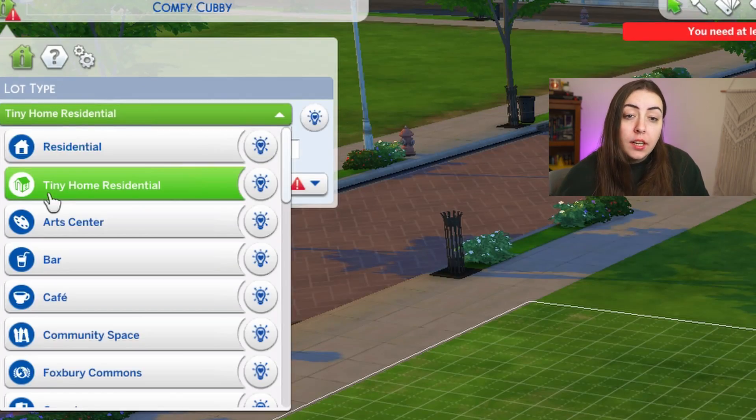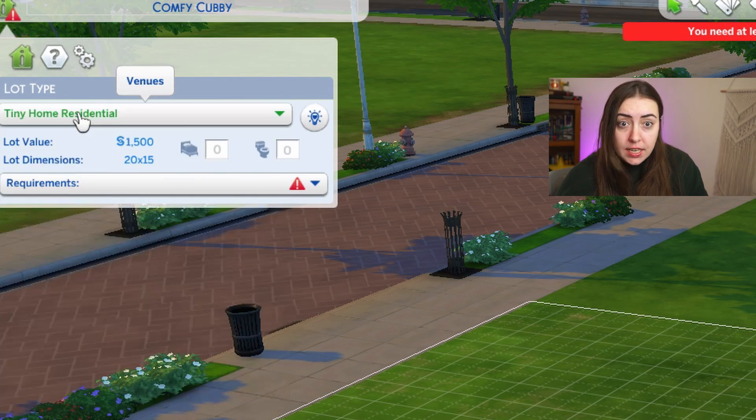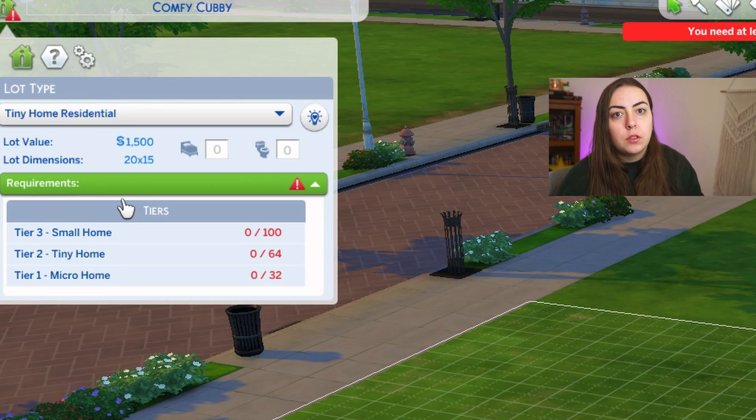Now with the Tiny Home Stuff Pack, you get this tiny home residential lot type with it, and you choose that, and there are three tiers of requirements.